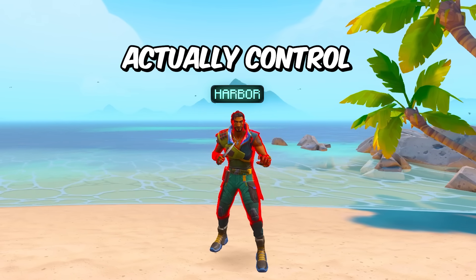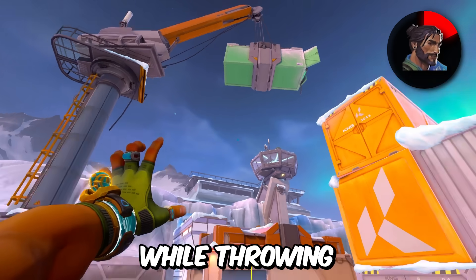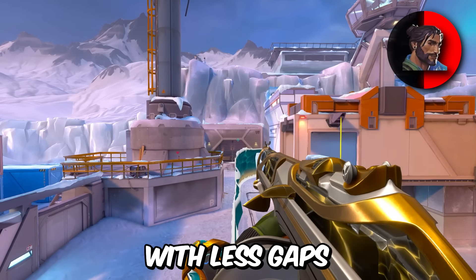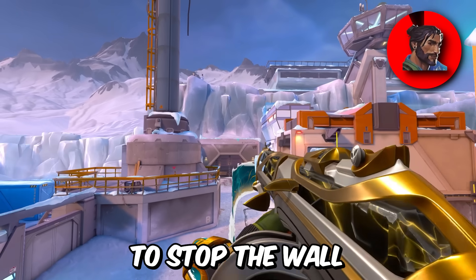For Harbor, you can control how fast you're using the High Tide by simply looking up while throwing the wall. This allows you to throw cleaner walls with fewer gaps. And if you want to stop the wall at any point, just right-click your mouse to stop it.